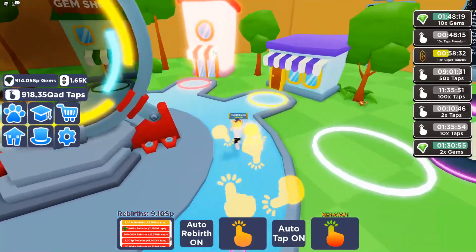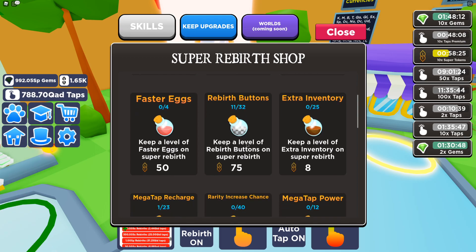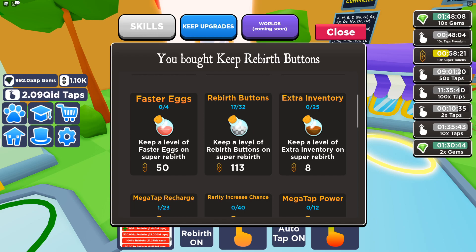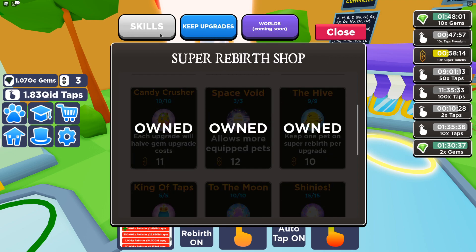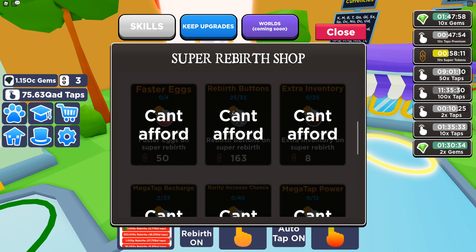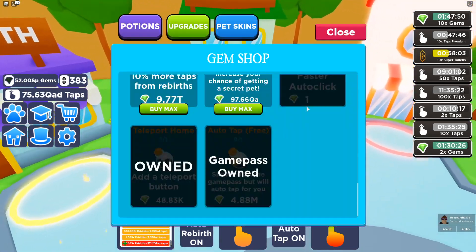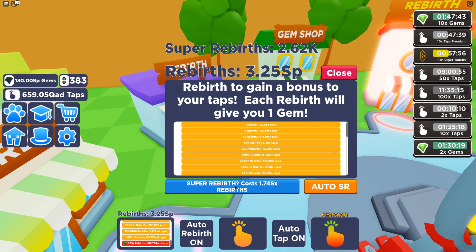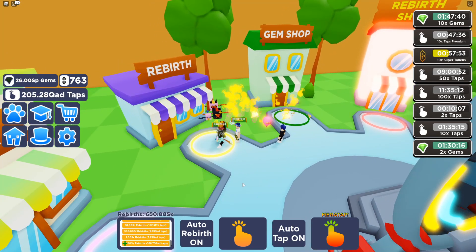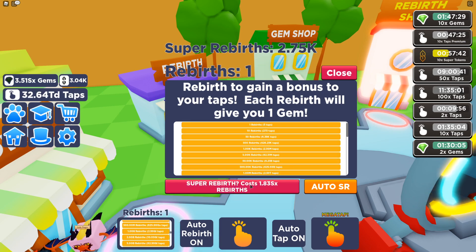If I go to the super rebirth thing and buy all these upgrades and keep all of these upon rebirth, I'll be able to instantly rebirth. If I keep all these rebirth buttons, I'll be able to super rebirth constantly. Since I keep those upgrades — what did I just buy? I bought 25 super rebirth tokens. Let's super rebirth again. Now I keep the buttons — that's what I need. So how many rebirths am I at? Oh my God, I can instantly super rebirth constantly now! This is what I've needed. So this is how people are getting on those leaderboards.